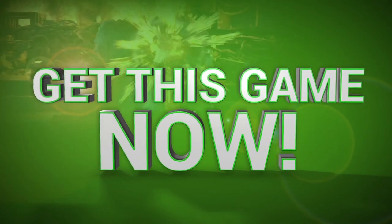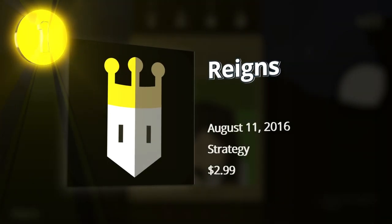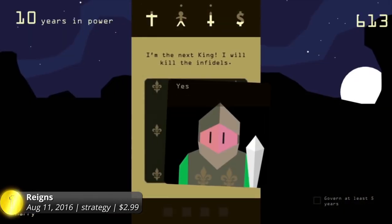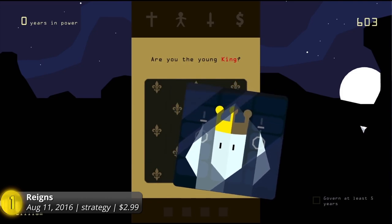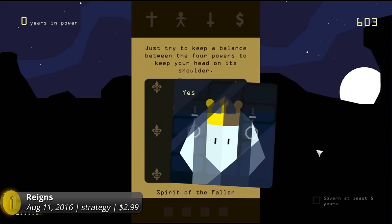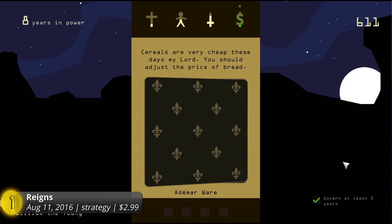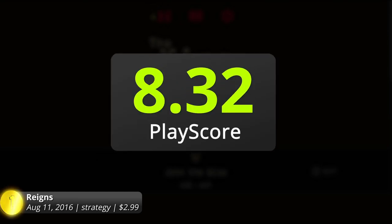And the best Android card game so far is Reigns. What could possibly beat the other card games on this list? Apparently, Devolver Digital's casual indie game takes the throne. Although it's not a card game that lets you battle with players in real-time — instead, it lets you govern a seemingly complicated kingdom as a king. Make choices by playing the right cards. Swipe left and right to determine the future that rests upon your kingdom. Your decision is pivotal to the growth of your land. Manage its four important pillars and anticipate the events that hinder the progress of your beloved creation. Its simple controls make it easy to manipulate, yet difficult to master in the long run. Long live the king because this game has a PlayScore of 8.78.